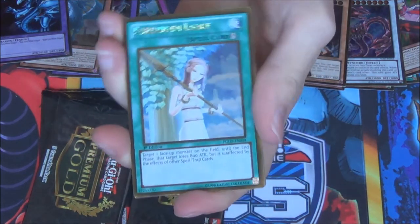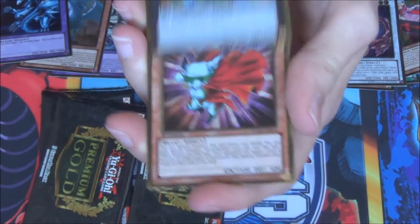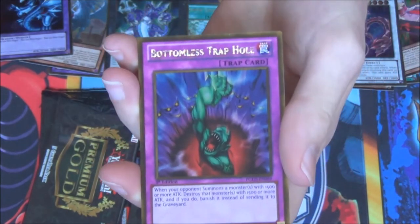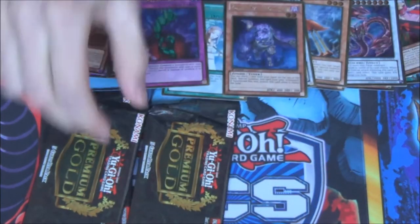Forbidden Lands — that's fine, I'm cool with that. Triad's Leviath. Big Belly Knight again. And we got another bonus Trapstun. Plague Spreader Zombie — cool. So we got a Mizuki and a Plague Spreader.